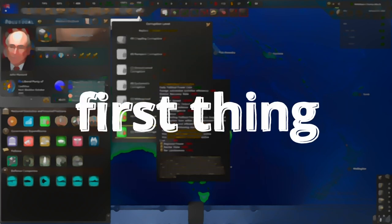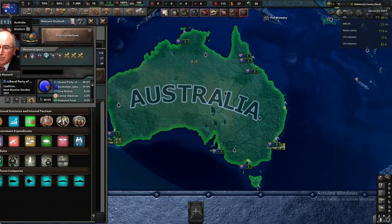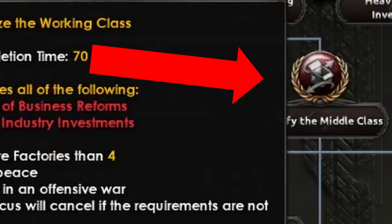The first and most obvious step is to select Whitlam as the beginning of your playthrough. You then need to select the Expand Appeal to Middle Class Reform option in the ALP section.